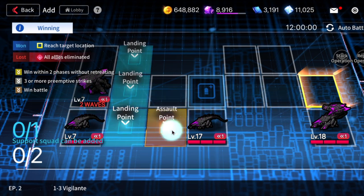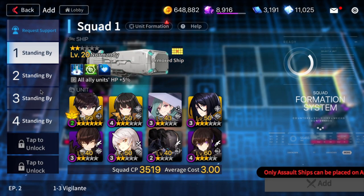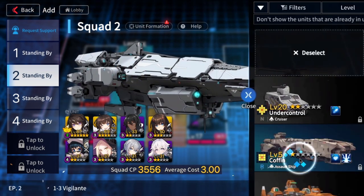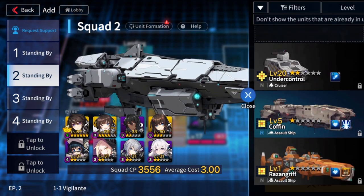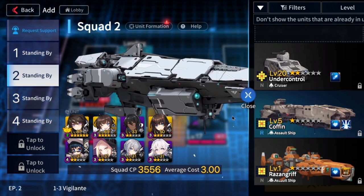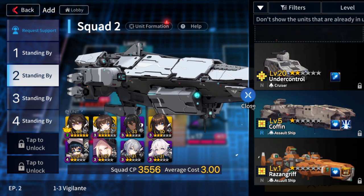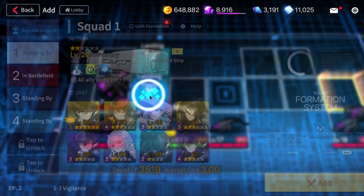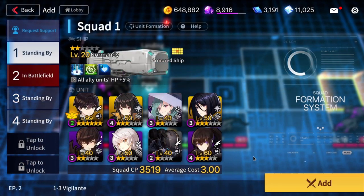For this map specifically, I'm gonna put an assault unit at the assault point. I'll be using my Glepnir — if you don't have Glepnir yet, you could use a Coffin. You do get a Glepnir for free if you choose it from the free ticket, and I think it's the better option. I'm also going to be using a Normandy on this slot. Normandy is probably going to be carrying you a lot because his movement as an armored ship is so useful in many stages.